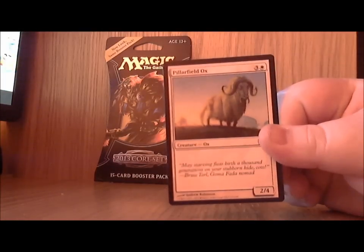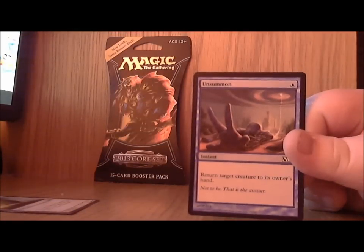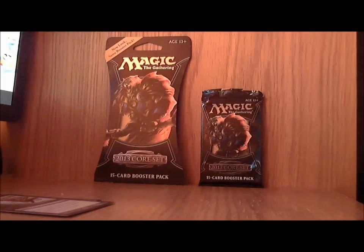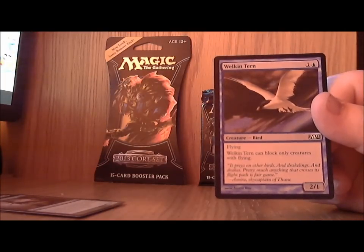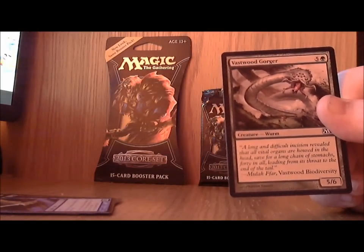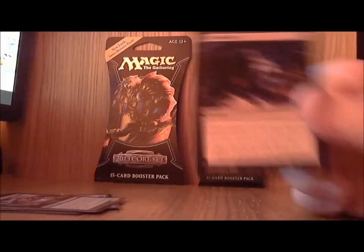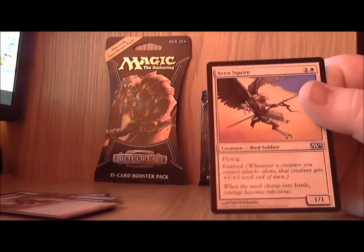In the first pack we got: Pillar of the Paruns Field Ox, Unsummon, Plummet, Centaur Courser, Wilkin Turn, Vastwood Gorger, Vile Rebirth, Canyon Minotaur, and Avon Squire.